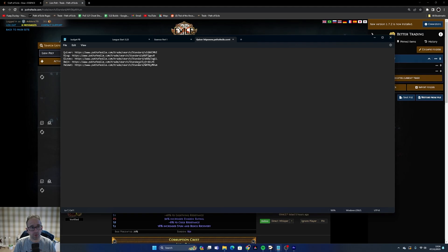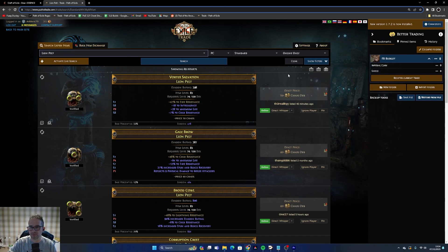That's it for this video. I'll put all the trade searches in the video description — just be aware they're set to Standard, so you'll need to change to the current league using the drop-down menu. Load up the link, paste your filter, click the league dropdown and select the current league, such as Affliction, then search. You can re-save it by copying the updated URL. I'll update the links if I get time, but League Start is busy so that might slip through. I hope this helps people who are panicking about getting their gear together. Happy to answer questions on Twitch at League Start or in the comments below. Thanks for watching, take care, and see you in the next one.